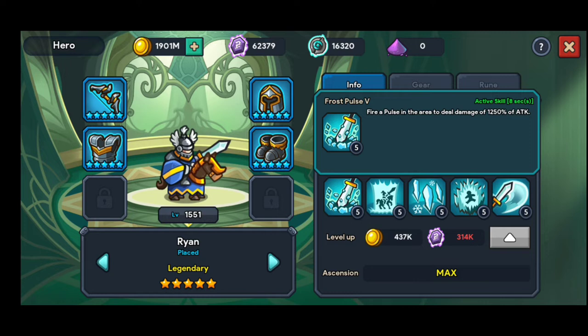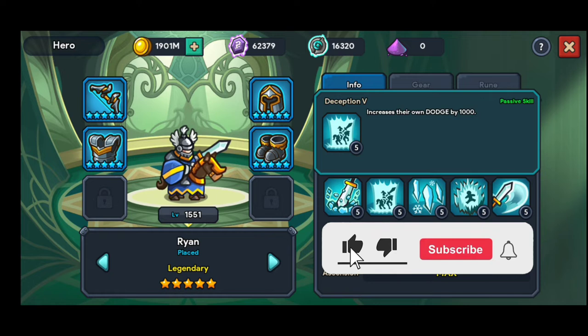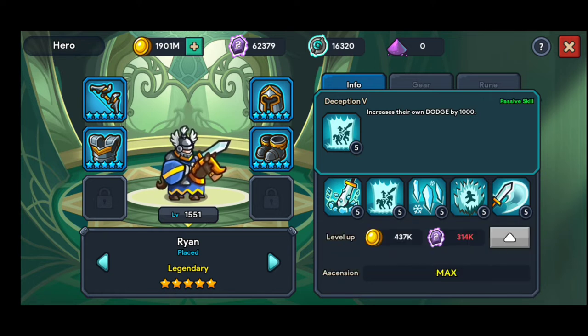Ryan's main skill is Frost Pulse, which fires a pulse in an area and deals damage of 1,250% of attack. His next skill increases his own dodge by 1,000. He's really useful if you want to keep enemies as far as possible from your castle. Warriors don't need to do damage — they need to keep enemies away, because your supporters and castle heroes will do the damage.